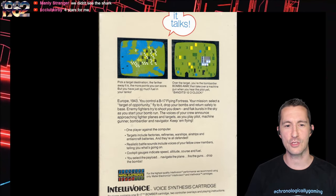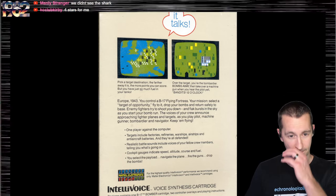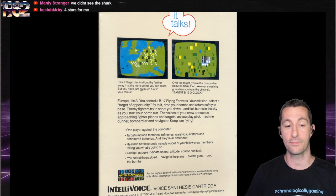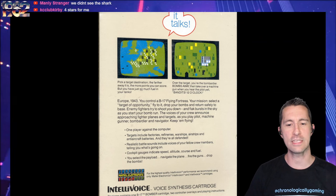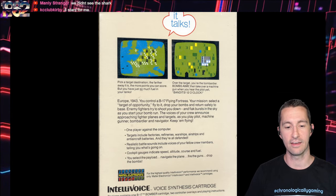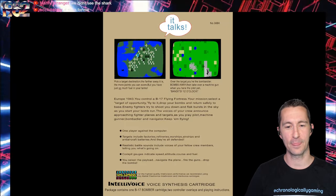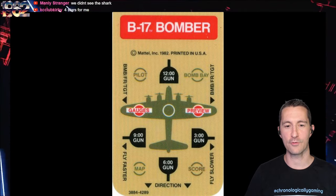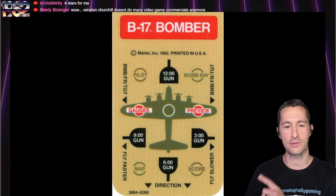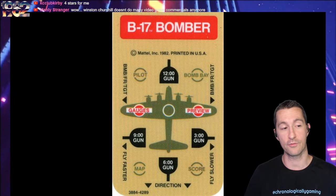Let's take a look at the box for B-17 Bomber. This is the second release that Intellivision let us hear voices in the game with Intellivoice, and it tells you right here on the box: it talks. Intellivoice voice synthesis cartridge — B-17 Bomber. A couple more screenshots on the back, and yes it does talk. Pick a target destination — the further away, the more points you can score. Over the target you can bomb. Europe, 1943. You control a B-17 Flying Fortress. Enemy fighters try to swoop down on you and flak bursts in the sky as you start your bomb run. The voices of your crew announce approaching fighter planes and targets as you play pilot, machine gunner, bombardier, and navigator.